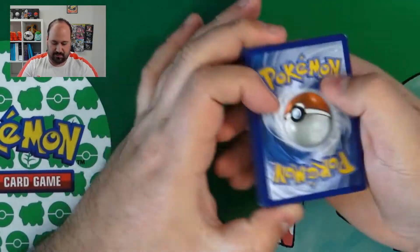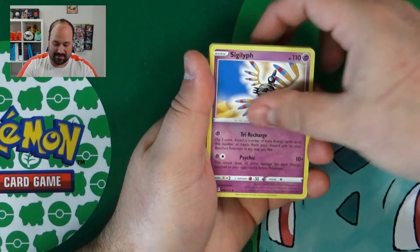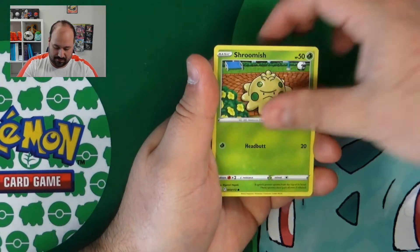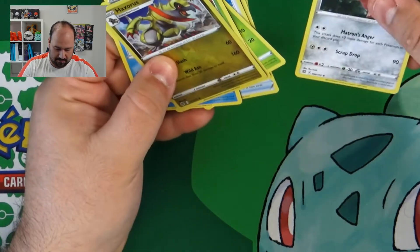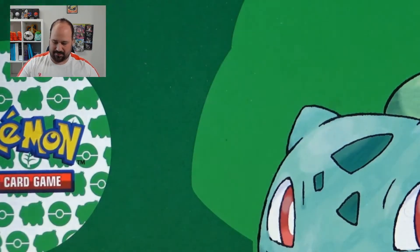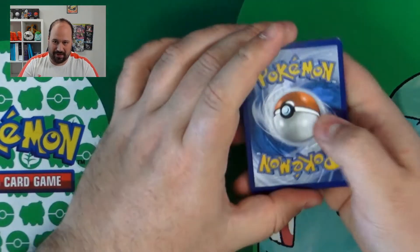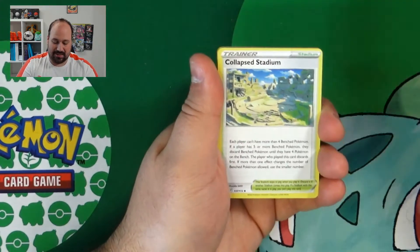Oh, come on — where are the good pulls? Not here. I felt I did the trick wrong, so the rare card should have arrived earlier. Oh yes, the rare was Wormadam right at the beginning. I did the trick the wrong way and I'm not used to seeing Wormadam as a rare card. In my mind, Wormadam is uncommon, so I didn't recognize it was the rare of the pack.